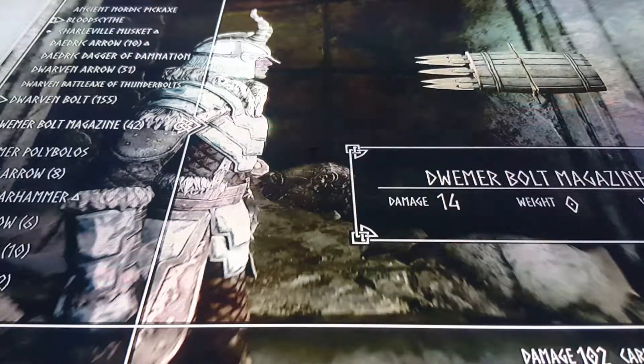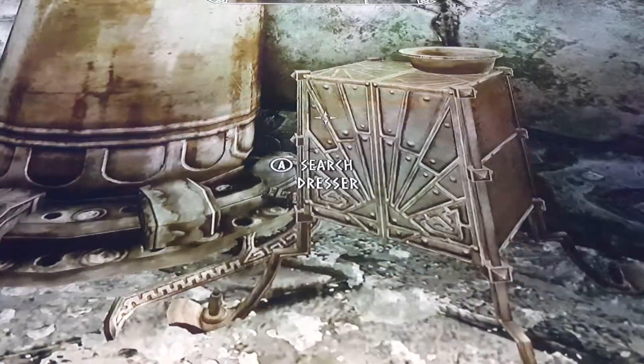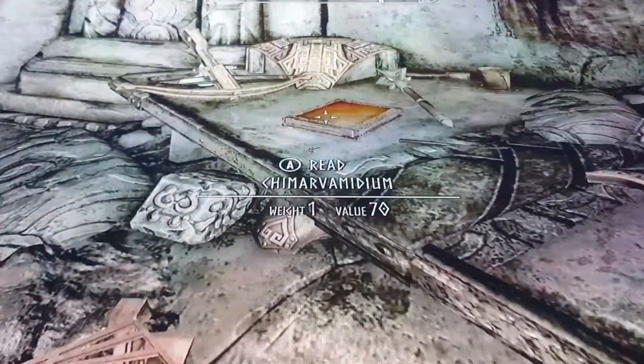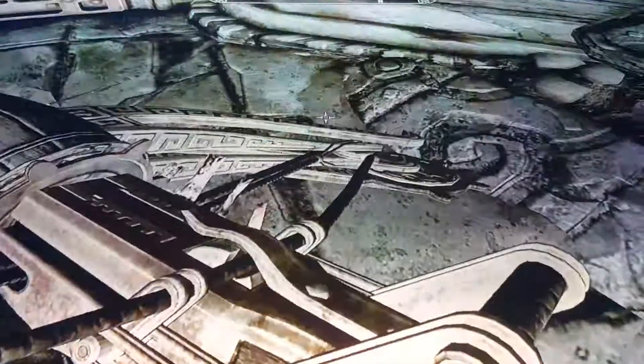Let's get the bow out. Here's the ammunition — Dwemer bolt magazine. Oh my god, that thing looks brutal. And the twin Dwemer poly... ballast, however you say that. So it looks like we just have a very basic tower. There's the large Dwemer stuff — here's the other one. This one is automatic, so there's another automatic one here.